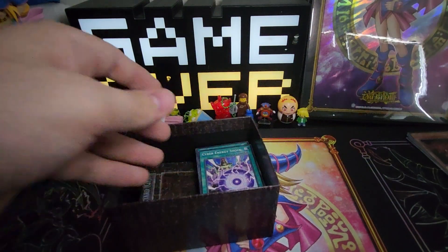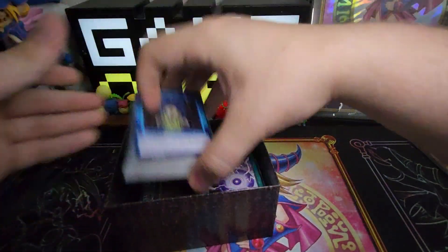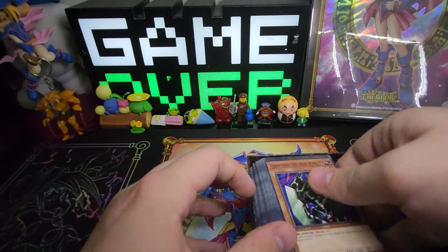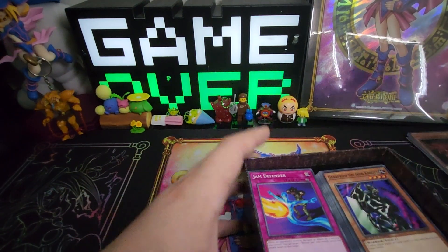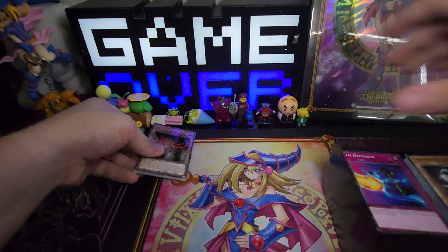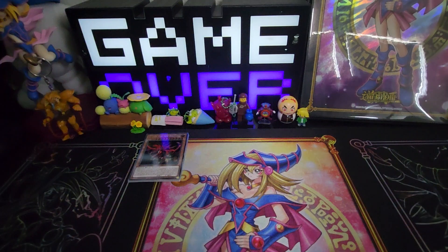So those are going to be all of our cards for the commons and decks that you get in every single box. Let's get these out of the way — put them back in our box, our decks that we get. Our Summon Skull — put our secrets up here in the top so we can always see them.